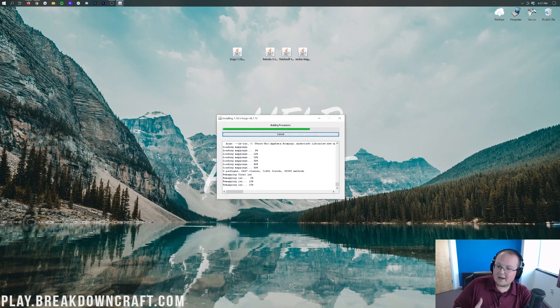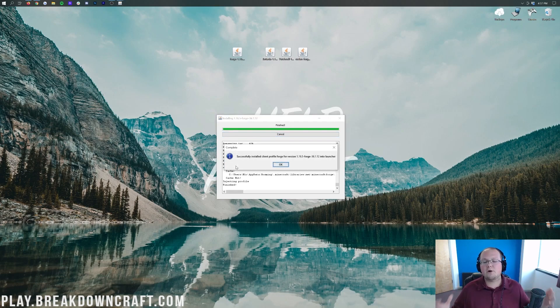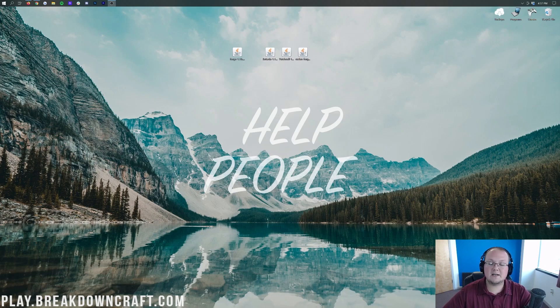Right-click on Forge, click on Open With, click on Java, and click OK. It's then going to open up the mod system installer for Forge, where we just want to click on Install Client and click OK. It's now downloading, installing, setting up, linking Forge to Minecraft, installing it in 1.16.5, and getting everything up and running. It's going to install Client Profile Forge 1.16.5. Click OK and that's going to close out Forge.